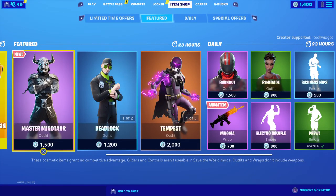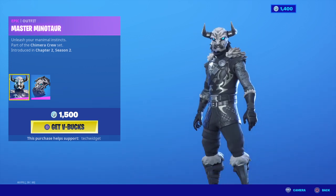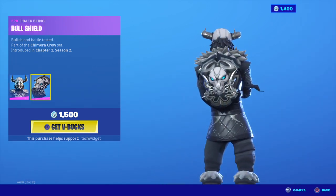Let's go back to another item shop. Let's see what we have today. We have the new Master Minotaur, guys — the new Master Minotaur. It looks awesome. It's freaking awesome. We got the bull shield.